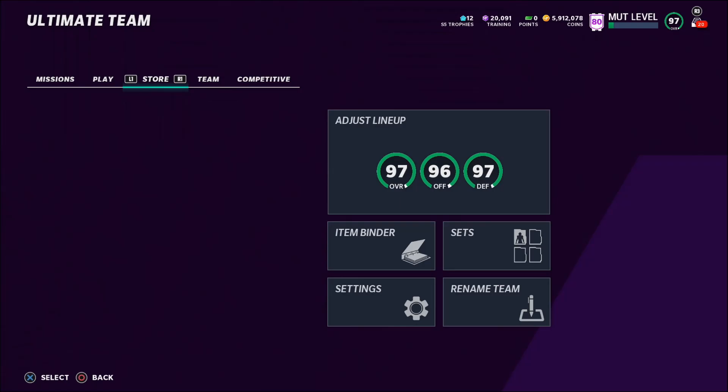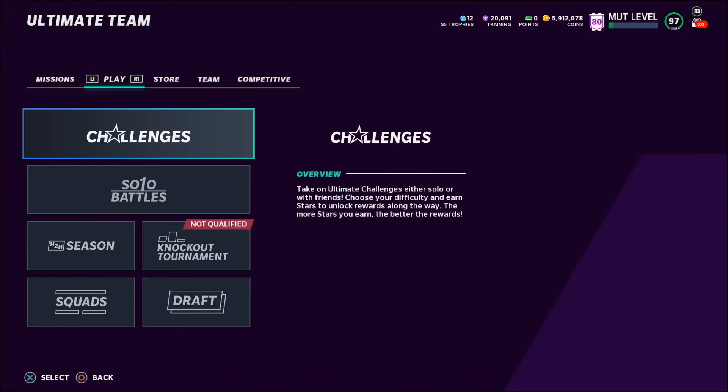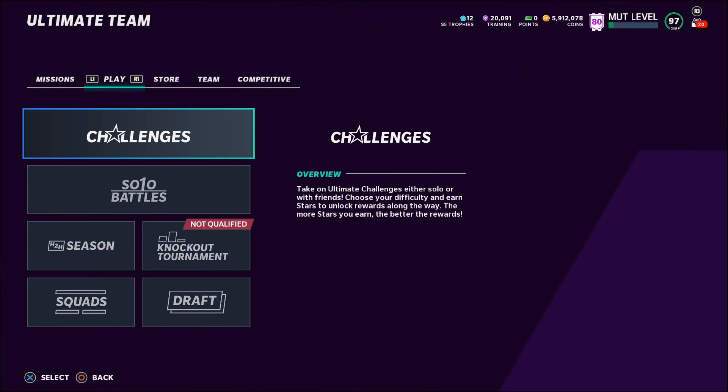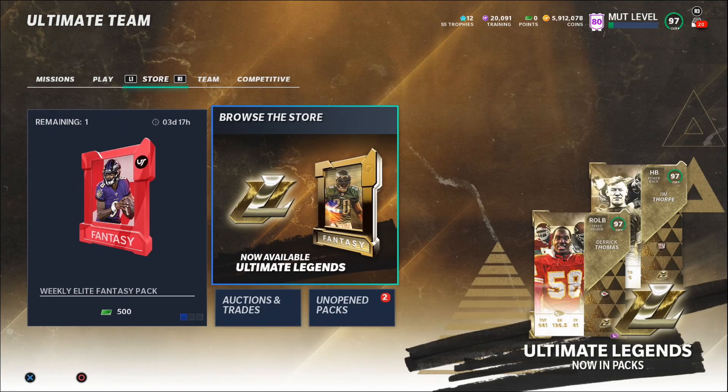As always there will be timestamps down in the pinned comment so that way you guys can skip to a method or skip a method. For example if you guys are on method number two but you've already heard of it, you can click on the timestamp next to method number three and skip right to it.